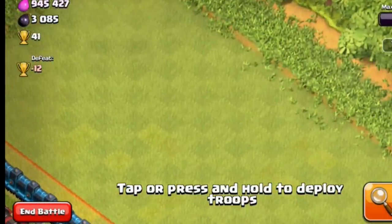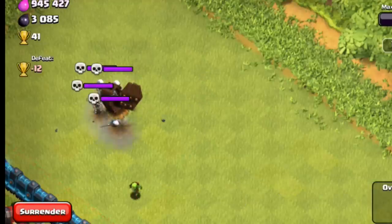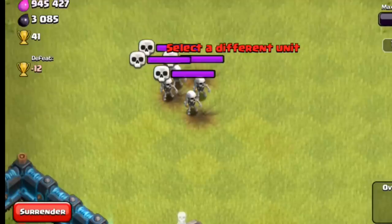Now those individual Skeletons may be weak, but I certainly think this is going to add a new twist to strategy, both attacking and defending. As we see a level 3 Trap spring into action here, four Skeletons appear with a little skull icon so you can tell them apart from a Clan Castle troop.